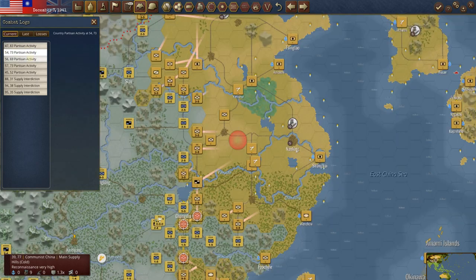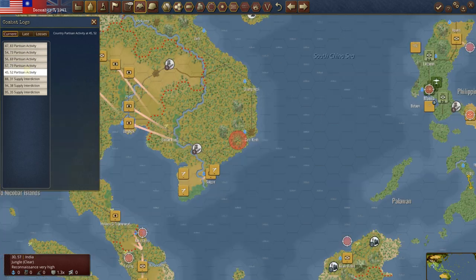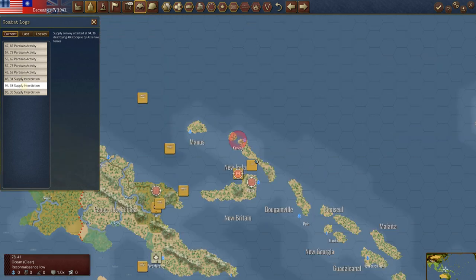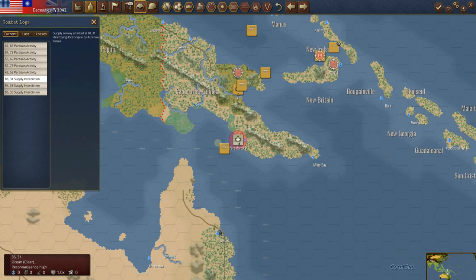On the current turn, we've got partisan activity — because of course we do. In the last game, he had moved so fast out of his garrisons that we got some partisan units on the map, and we overran one of his air units, which I think was a nasty surprise. He messaged me about it, but I think he'll know better this time.